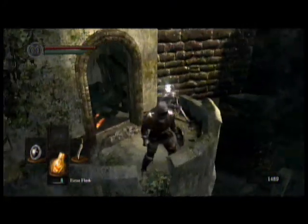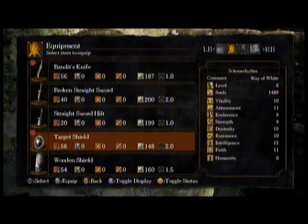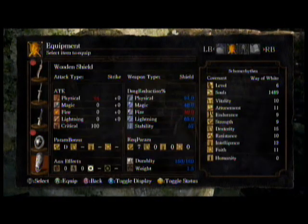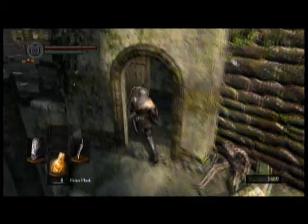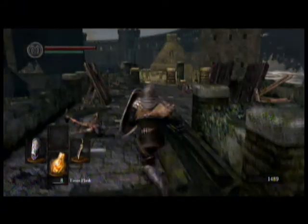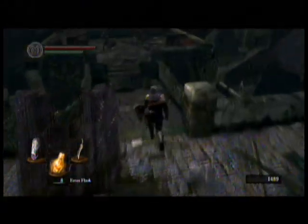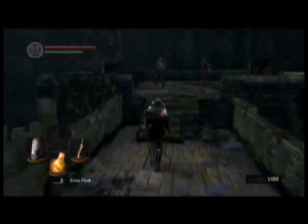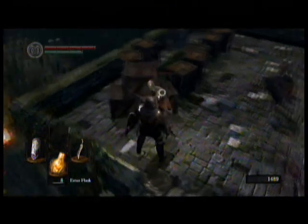If you open this door and go through here, you get the Wooden Shield. I'm going to equip this Wooden Shield because it's actually lighter — the weight's shown at the bottom right. It has better defense all around except for fire defense, but it doesn't have the nice advantages that the Target Shield has as far as parrying goes. I played through an entire file using a shield like this, so I'm not too worried about it.